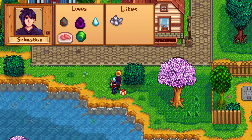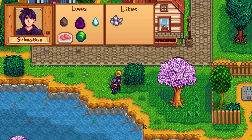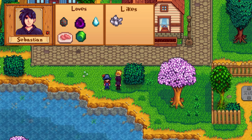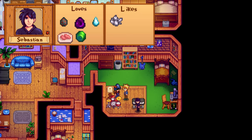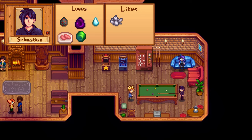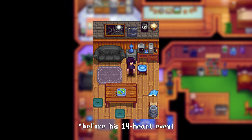Sebastian is one of the few people that actually loves void eggs, along with obsidian, frozen tears, and sashimi. If you find a frog egg later on, consider giving it to him for some special new dialogue. He also likes the Combat Quarterly and quartz. He's a bit tricky to befriend early on since he's often working on his computer in his room, but on Fridays he's at the saloon and on Saturdays he visits Sam. His birthday is on Winter 10th.